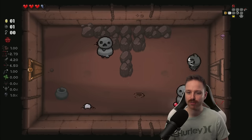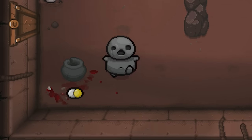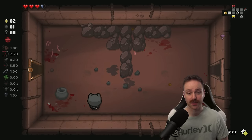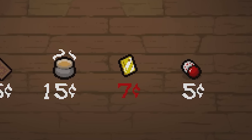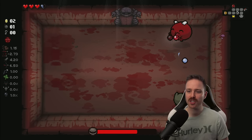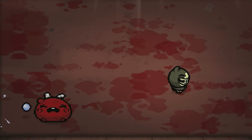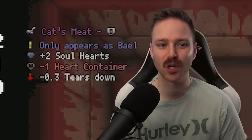I think Bale is in reference to a demon. But there's the duplicate and the pill — we might get overwhelmed with this. Hopefully we get some powerful items and some good pills. Baby Plum. Nothing crazy here. High damage stat. I wonder if it's a damage multiplier or if it's flat damage that we have as this character — seems similar to Cain. Pretty straightforward fight. Cat's Meat — two soul hearts, but tears down. You're terrible. I hate you.